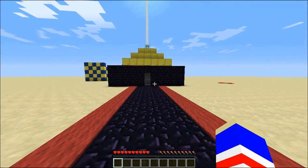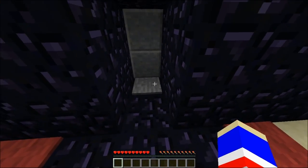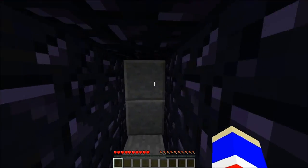Say you're playing on a multiplayer server and you see a little house like this. Someone's been stupid enough to leave a pressure plate right there at the door. You think, wow, that's pretty dumb, because I can just walk right in, even if it's a protected chunk.